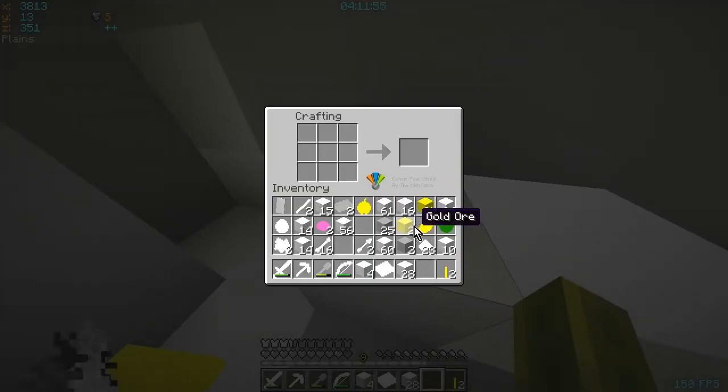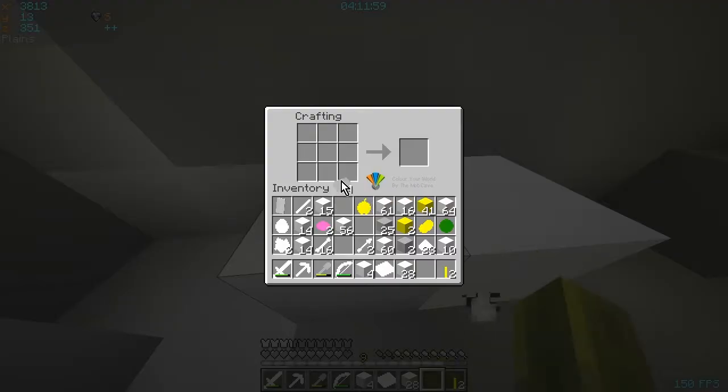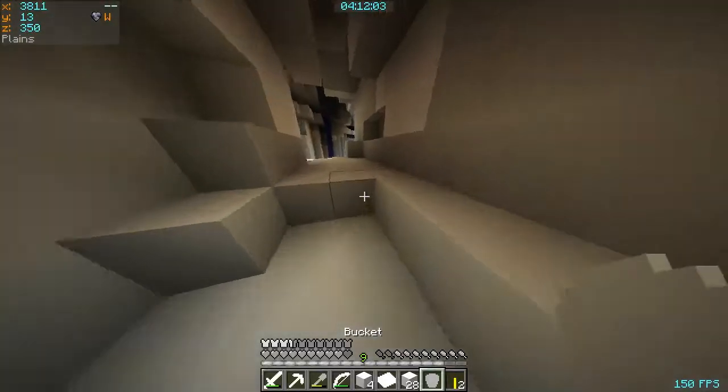And what else do we need to make? A bucket. Three iron. There we go — bucket! Look how similar it looks. I wonder if we put water in there if it will go like a dark blue colour.